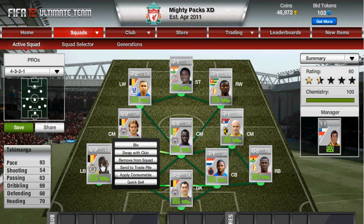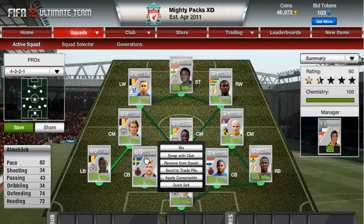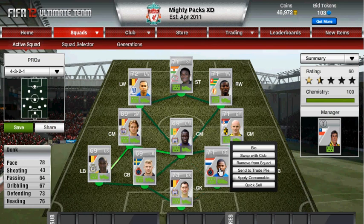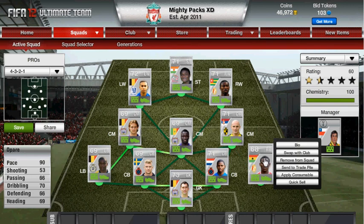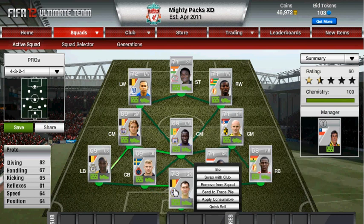At left back we've got Tishmanga — 93 pace, fastest left back in the game, I think. Then we've got two really fast centre backs: Al Beck with 82 pace and really good defence stats, and Donk, who has an inform and really good defence stats as well. At right back we've got Opara with 90 pace — really fast. In goal we have Proto: 82 diving and 81 reflexes for only 73 coins, that's pretty awesome.